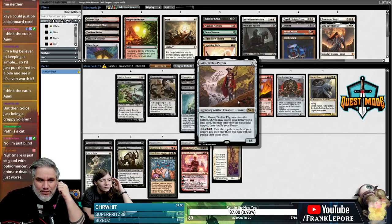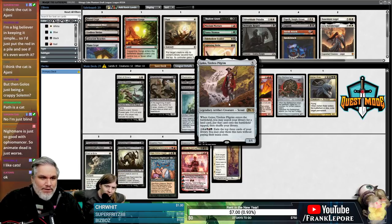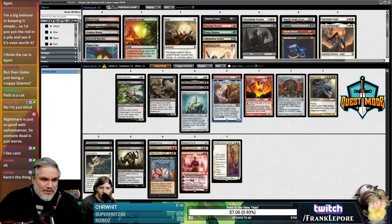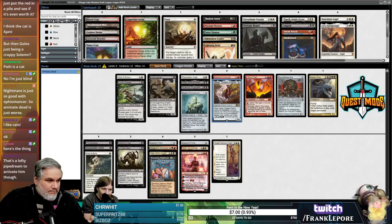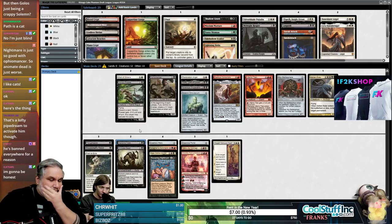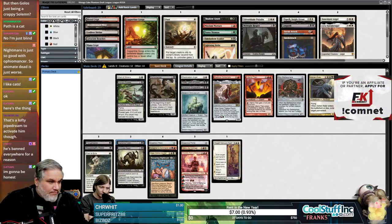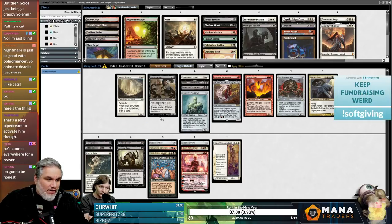Golos is not just a Salmese and Larcam — he's actually a 3/5 instead of a 2/2. Additionally you can search out any land, so it's actually better in certain senses. We can Coalition Relic for two colors and activate Golos in certain situations. Anyone who thinks if you can't activate Golos it's not worth it is underestimating Golos.